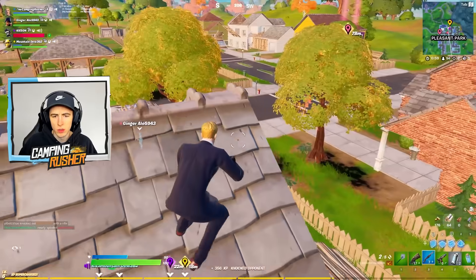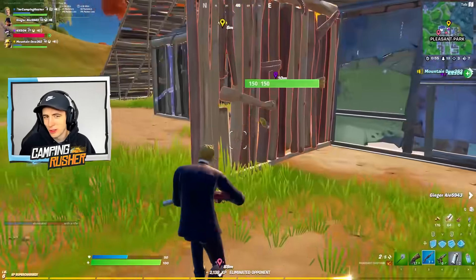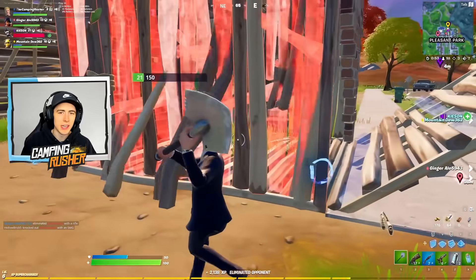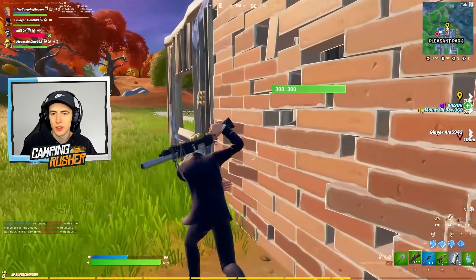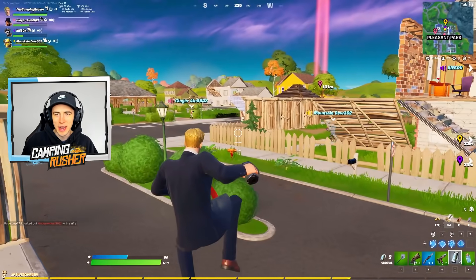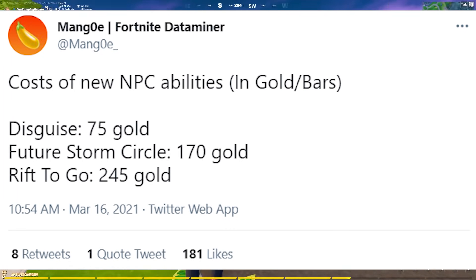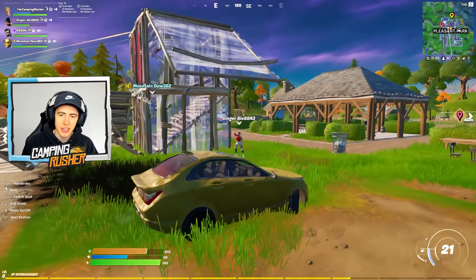A mechanic we talked about at the start of the season but hadn't really showed off yet: you can now pay NPCs gold to transform into different props. For example, this guy turned into a bush — 'Bush mode engaged,' he said. Here's the cost of some of the new abilities: the disguise we just talked about is 75 gold, future Storm Circle information is 170 gold, and a Rift to Go is 245 gold.